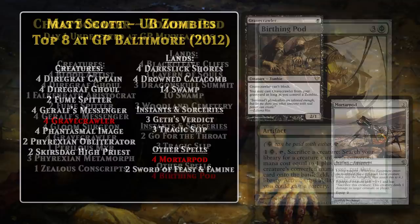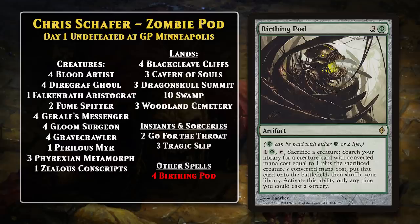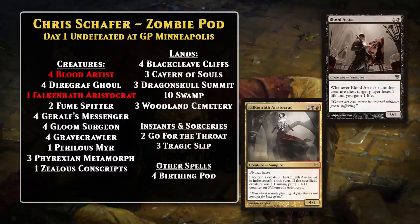This blue-black variant of zombies was the primary form the deck took for the next several months and found significant success at various Grand Prixs. Later in 2012, Chris Schaefer had a great day one at Grand Prix Minneapolis with his Zombie Pod deck. His deck had a similar core to the blue-black version, but added Birthing Pod — a powerful artifact that could sacrifice a creature to search your library for a creature with a mana value one higher. This worked really well with Gravecrawler since it could keep coming back, and with Geralf's Messenger since it would come back once, basically adding to the board without subtracting from it. It made use of Blood Artist to take advantage of all the sacrificing, and this could be particularly potent if you searched up Falkenrath Aristocrat. This version didn't find a ton of success, but some of its innovations were absorbed into podless Zombie decks.